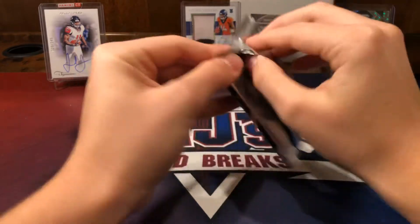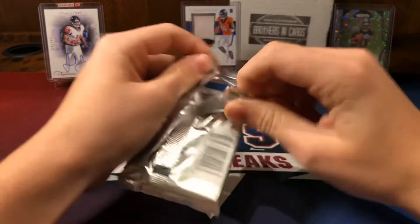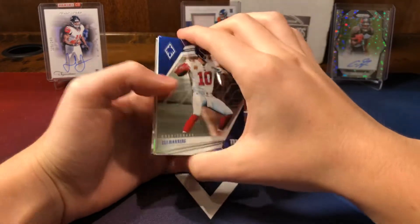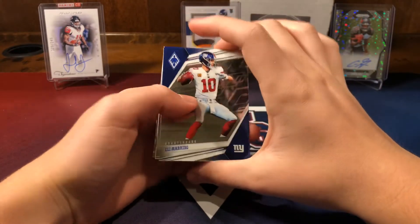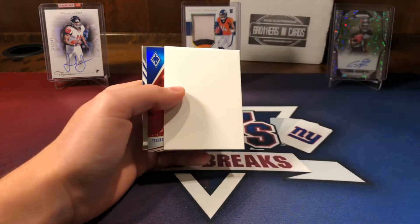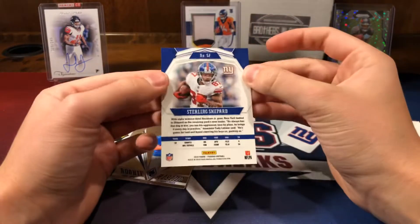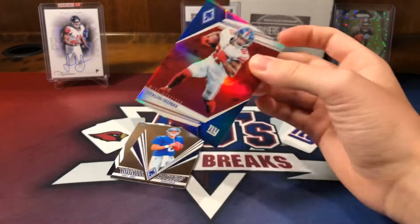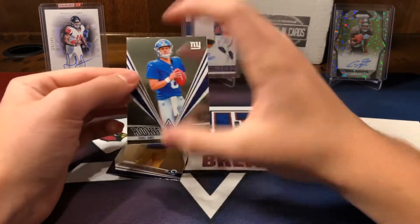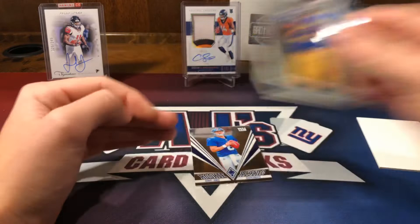Now for Phoenix - it's a thick pack, so it's either filler or hit. Let's see what we get. Eli Manning on top, Lamar Jackson, and then a filler. And then a Sterling Shepard red - nice, and that is at /2.99. Sorry for my dog. And then we have a Daniel Jones rookie rising - nice - and a Daryl Anderson just rookie.